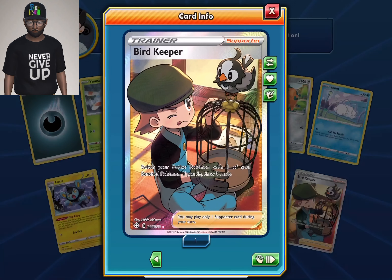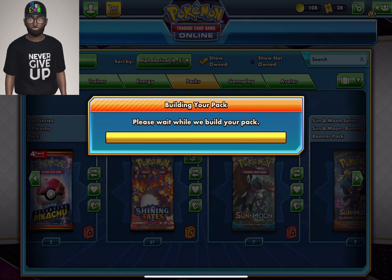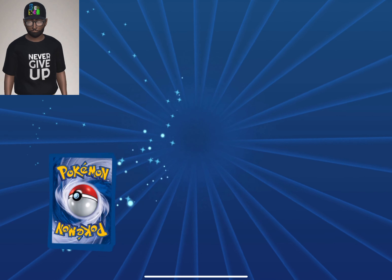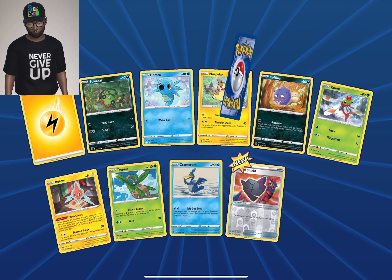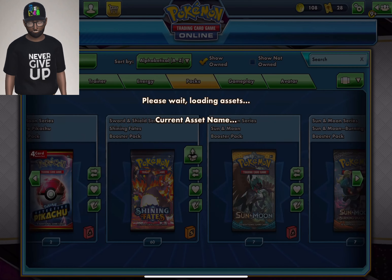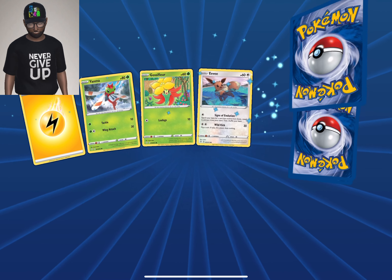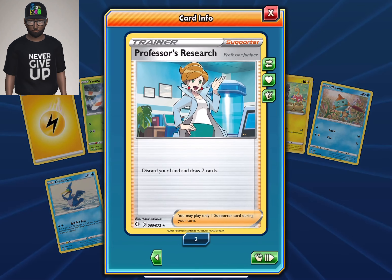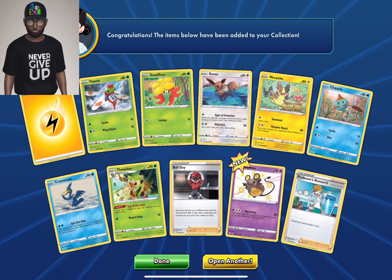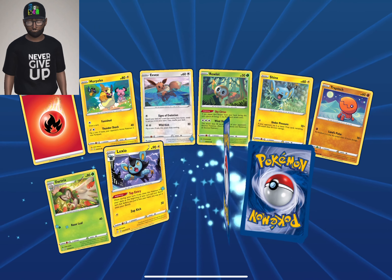Full art Bird Keeper — lovely man, full art Bird Keeper! I love these full art trainer cards, there are some beautiful cards. Another Frosmoth — it seems like Frosmoth is stalking me. There's about four Frosmoth we have so far. Cheese on! Baby Indeedee and a Professor's Research.